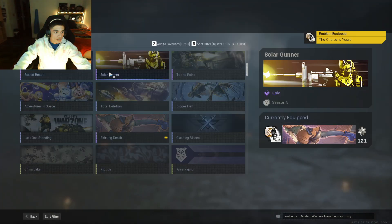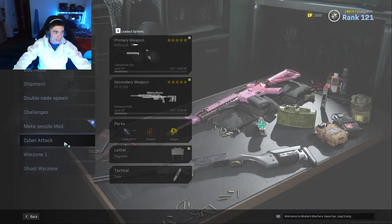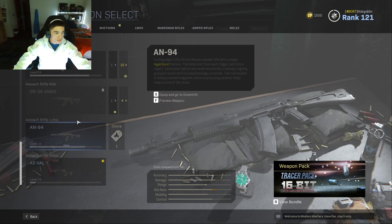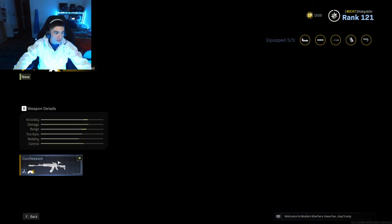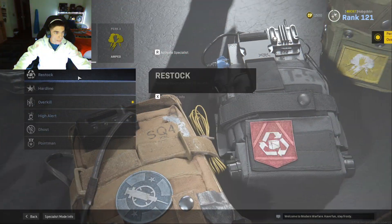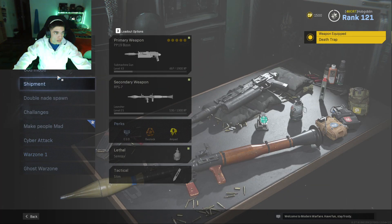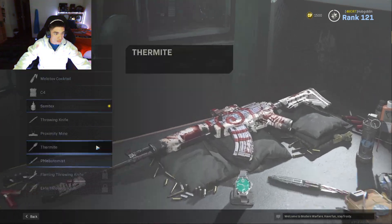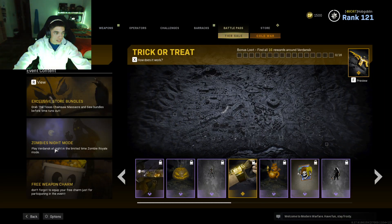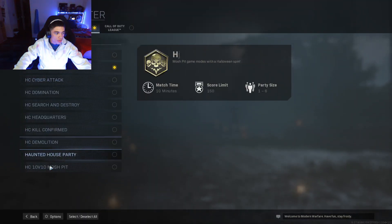Throw that emblem and calling card on. Go ahead and make a loadout — gonna use the freaking new shotgun that we got, and of course the new freaking lethal. We'll hop into just a quick free-for-all real quick.